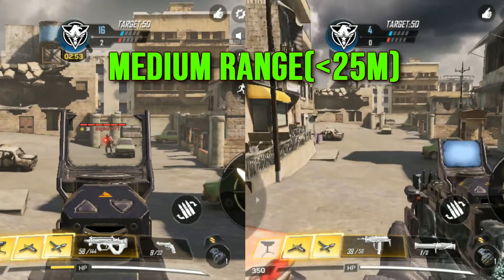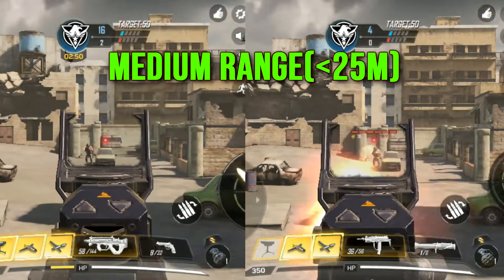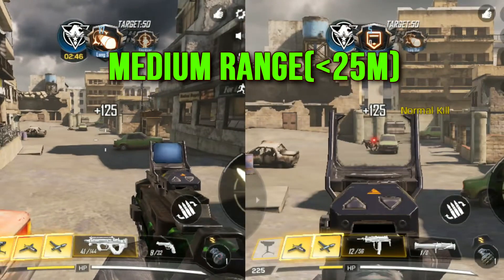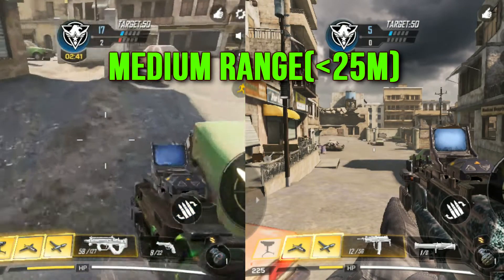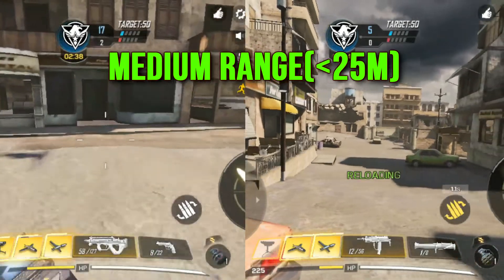In medium-range combat, the MSMC took a total of 26 bullets to kill and the PDW took a total of 21 bullets to kill. As we know, the MSMC has very high recoil and we can see the instability of this weapon. So I recommend using the MSMC in close-range combat only. Again, the PDW gets plus 1 point for winning this round.